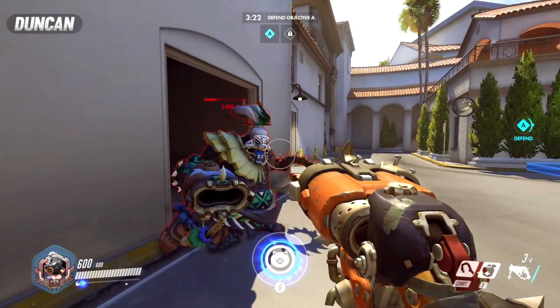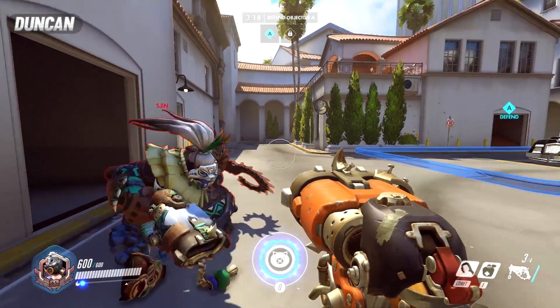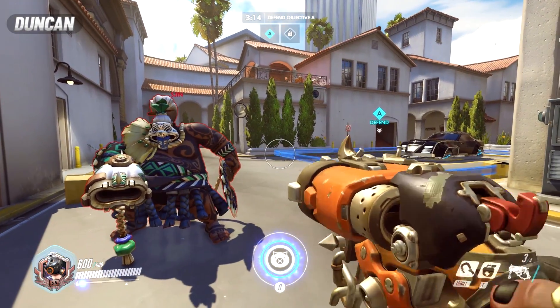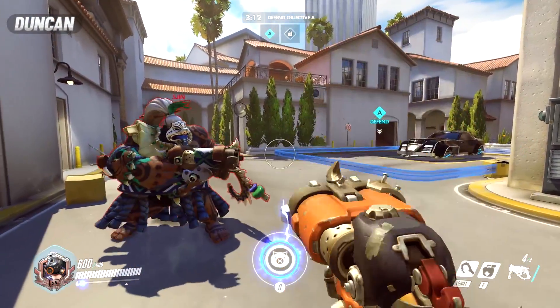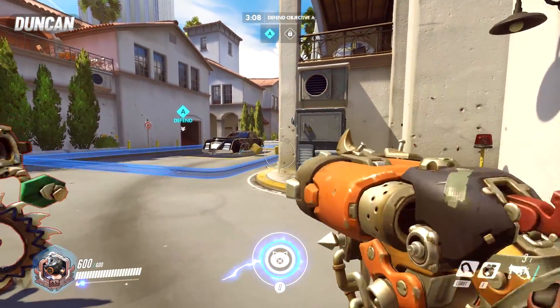Look at how much damage it did — that was about 450 damage on a 600 health target. So it does a lot of damage. It kills most squishy characters if you hit them in the head. It's got a very big spread, very difficult to predict, so you've got to hit them super close.